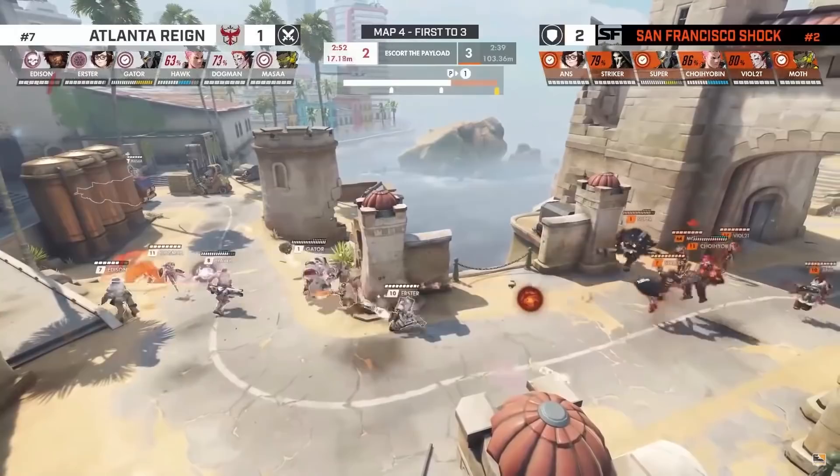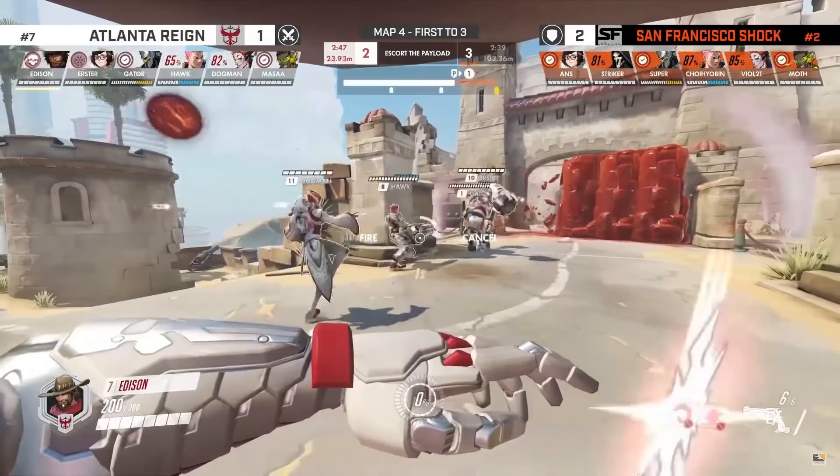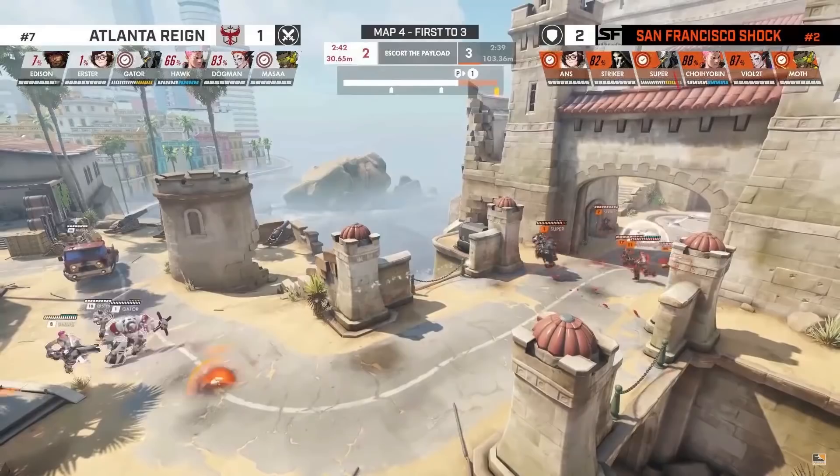For the Shock, you gotta be a little bit more methodical here, you gotta respect it. Wall out early, and the Blizzard. Erster went in pretty deep, and the Shock were just able to disengage. That's a perfect speed boost from Moth — exactly the right moment. Defensive wall from Anz, since the Ethermay can't catch him though.